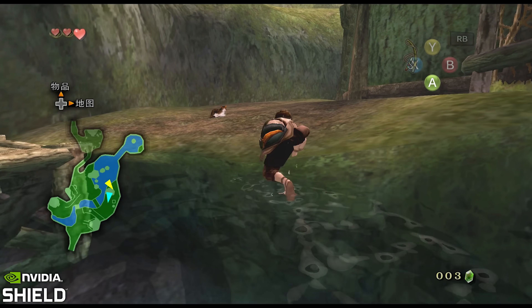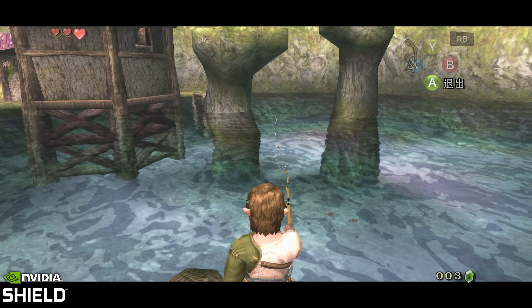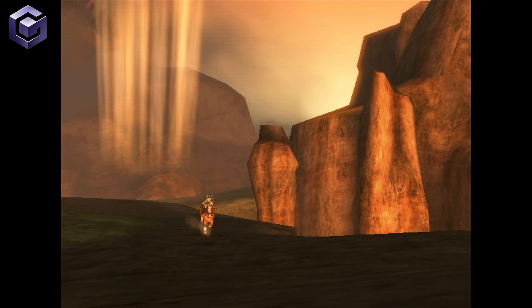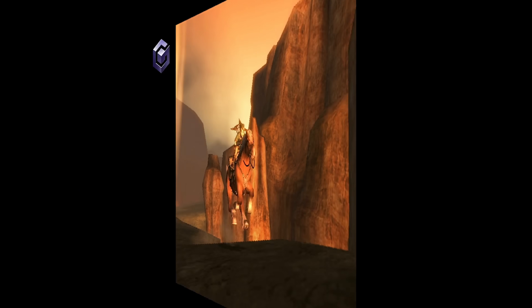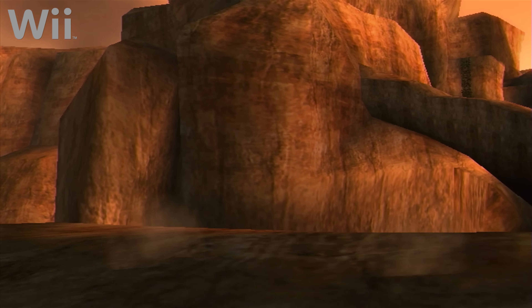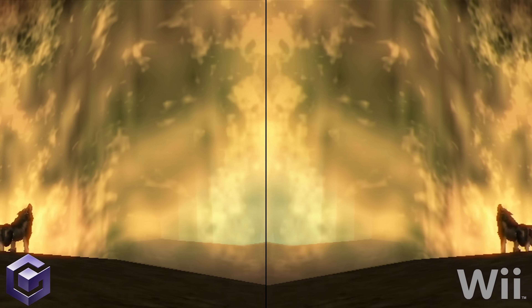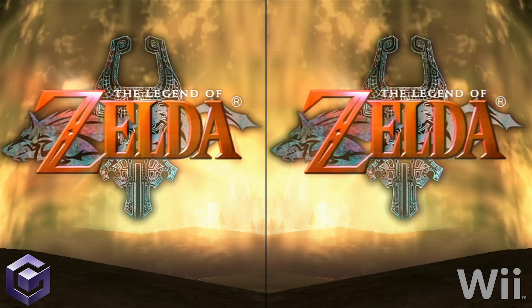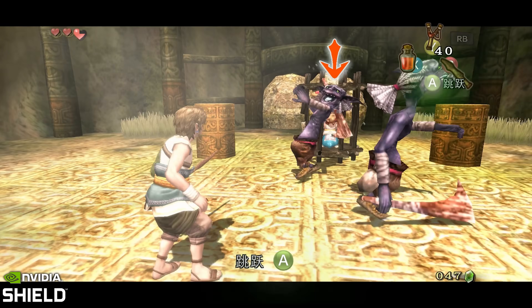Most surprising of all is that the Shield version of Twilight Princess is something of a hybrid of the GameCube and Wii versions. Twilight Princess's development was led on GameCube, but its release coincided with a Nintendo Wii version in late 2006, making it a launch title for that system. The big change for the Wii version was that it mirrored the entire world, flipping it horizontally to have Link's sword animations on the right-hand side and therefore integrate Wii Remote motion controls.